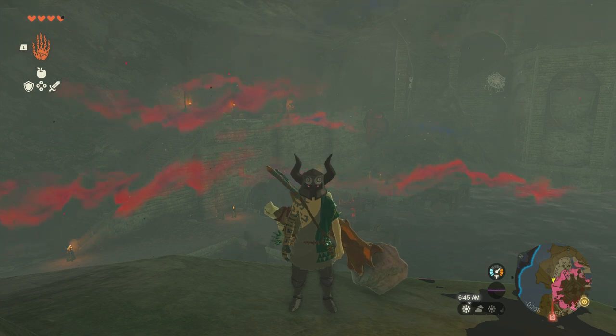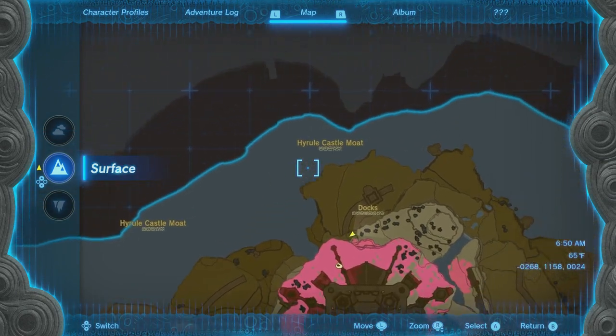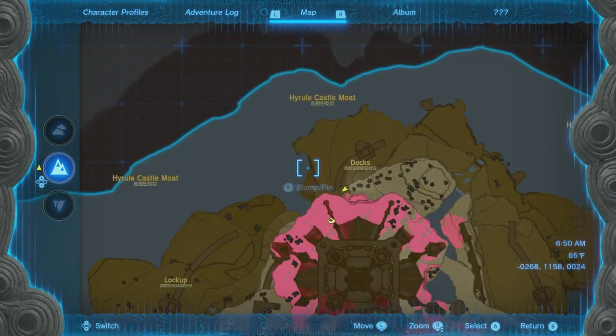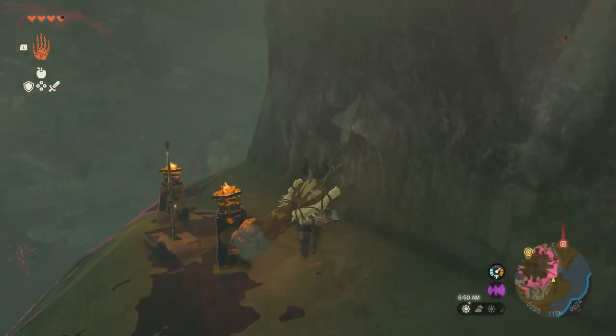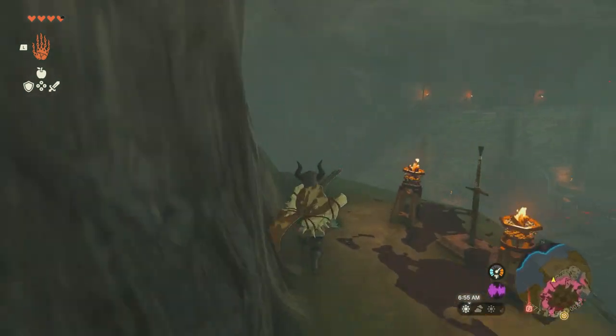I'm going to show you how to really easily get the Hyrulean Shield. What you're going to have to do is make your way to the back of the castle to the moat, and around somewhere around this ledge you're going to find a hole leading inside. It's also going to be ship building supplies. You can glide your way in no problem. Right there is the outside, as you can see here, and I just kind of took the ship partway in and glided over and swam up.